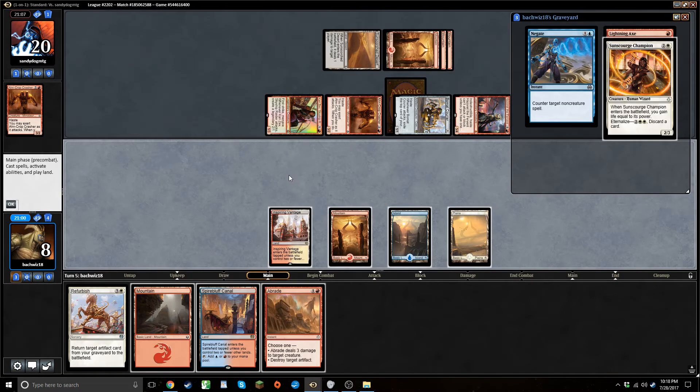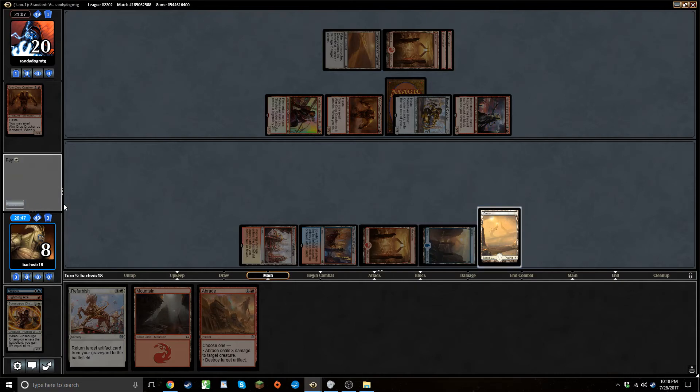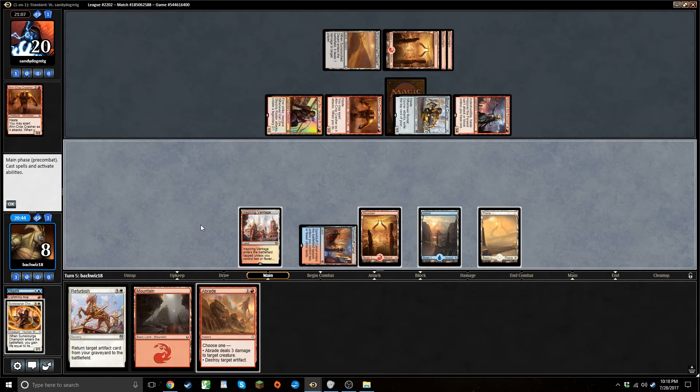That's not an artifact. Play a land — I guess we're just discarding mountain. Let's think about what my outs would be: if I drew a strategic planning I could take a land off it and if I put an artifact in the graveyard... I'm trying to decide if I want to keep this land and just discard the abrade to give myself additional outs next turn, which would have to be specifically strategic planning into pitching an artifact.